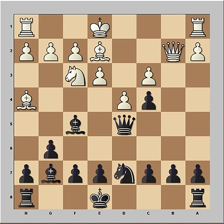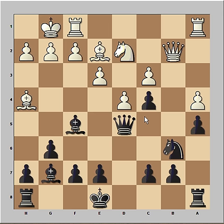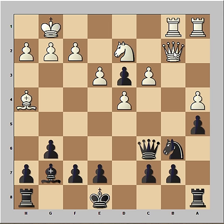White castled on the kingside. Now knight to b6 defending the pawn, a4, a5, knight to d2, bishop to d3, bishop takes bishop, pawn takes bishop, rook from f to b1, queen to c6, queen to a3. What is the purpose of this move? If it's white to move, what would he play? That is checkmate on e7.